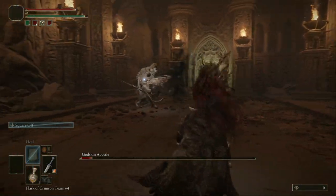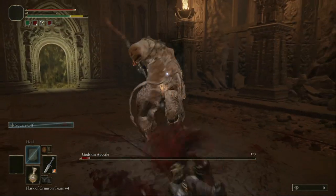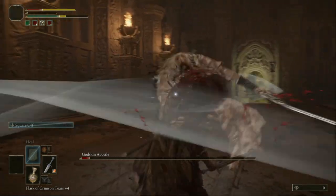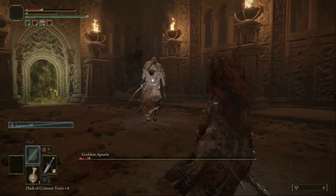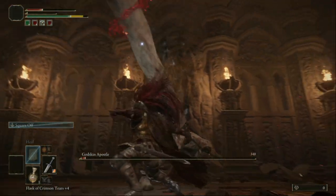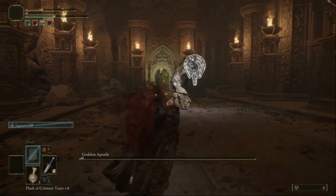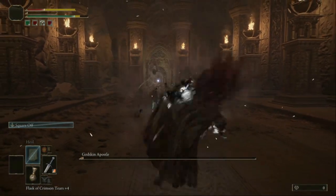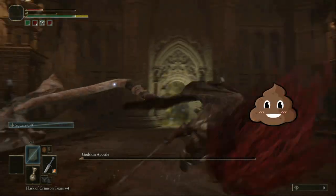If you have any comments or want more tips on how to kill this guy, I'll gladly help in the comment section. Jump forward, hit him multiple times — he's almost dead now. I have only one potion left. He got me; I have so little life — I was scared here.